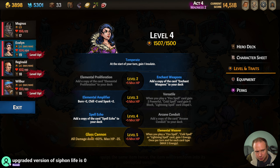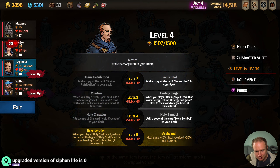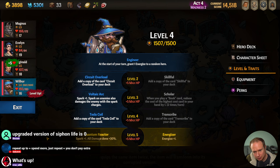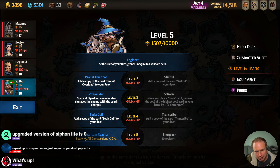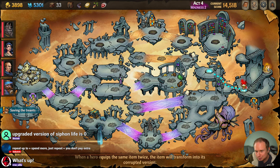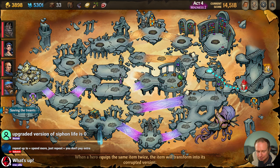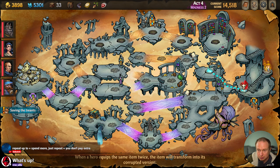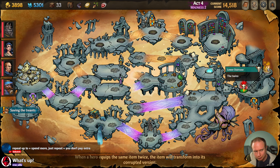Upgraded version of Siphon's Life is zero — that's an interesting one. Take Archangel and we take Quantum Reactor. Repeat up to equals spend more, and just Repeat is you don't pay extra. Really? So that was the spend-more version, right?